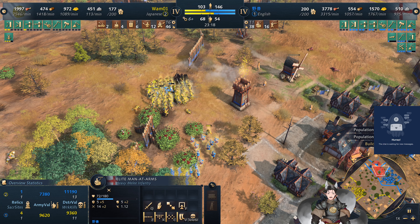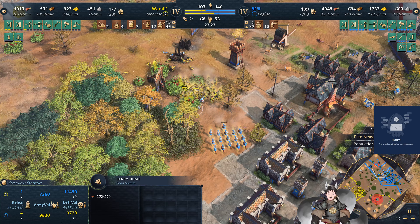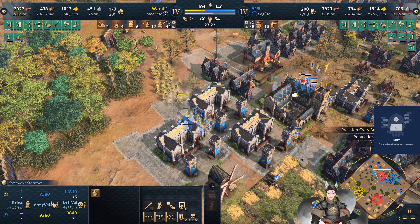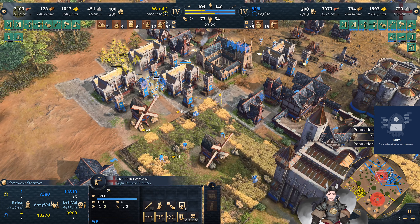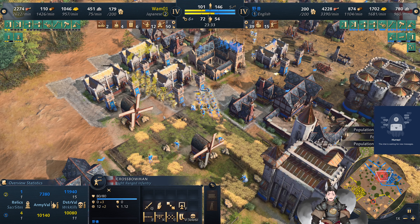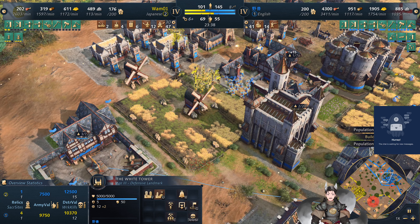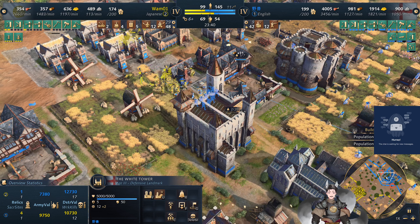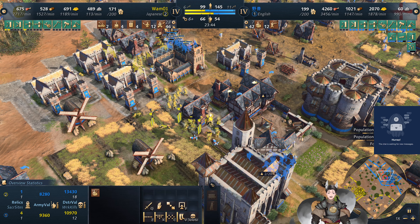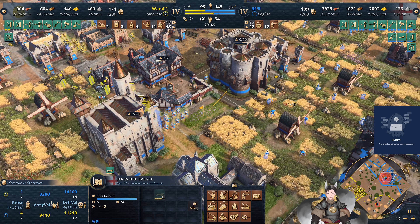There's another samurai here. The man-at-arms are holding the line. Crossbows are running micro around. Single man-at-arms holding back for a moment, then more man-at-arms arrive. The first castle is flying away, so is the White Tower. Gets the nearby villagers inside the various town centers. He is fighting in a more urbanized environment, which allows the White Tower and the Berkshire Castle to get a lot of extra shots off.